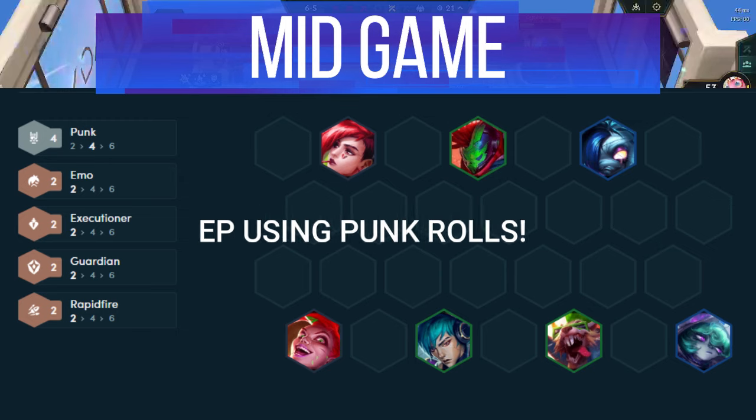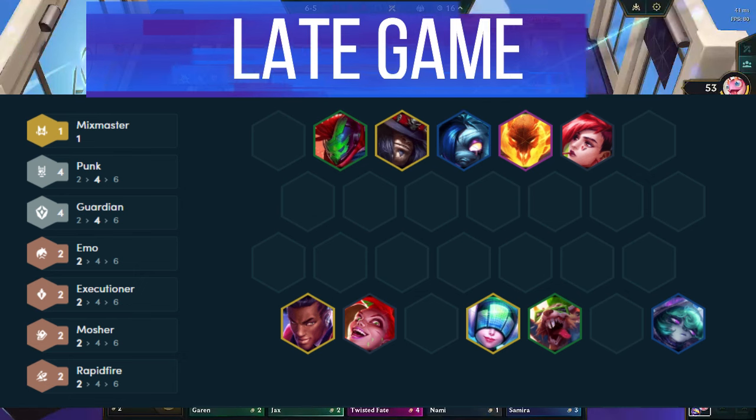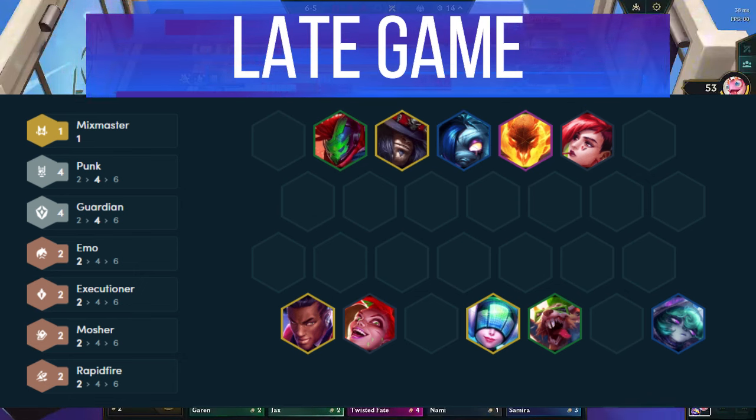Lastly, don't forget to continue spending your 1 gold rolls regardless of whether or not you are picking up units. Once we reach the late game, it's all about pushing for levels and finding legendaries.